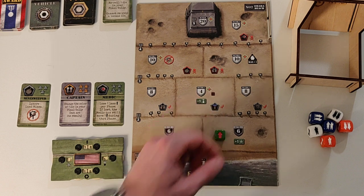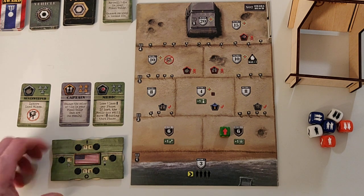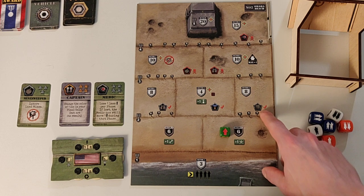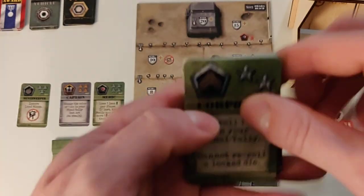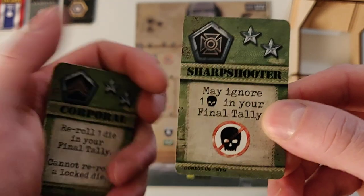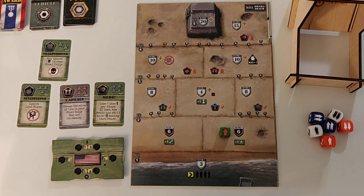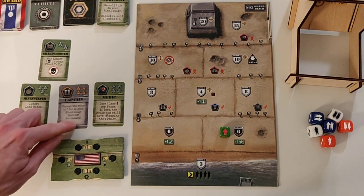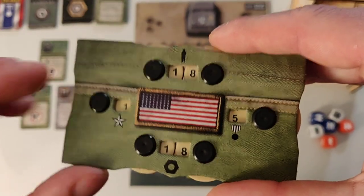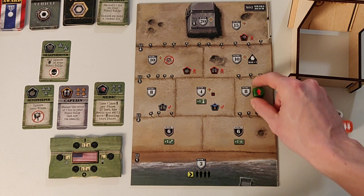We're adjusting our unit marker from the shield to the red arrow, meaning we have to advance again. In the black shield areas you can only stay for one sector. I'm gonna go ahead and recruit a specialist — there's a requirement here and the requirement is for this specialist: you have to have the sharpshooter, which lets you ignore one skull in your final tally. I actually forgot I had the captain — I'm gonna keep that in mind because he's a very powerful card. Don't forget about the captain. I'm reducing my stars by two because I bought the sharpshooter and I'm going ahead and moving in.